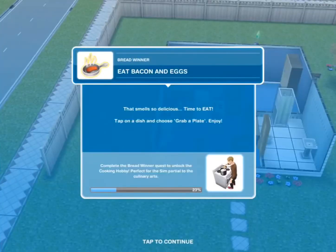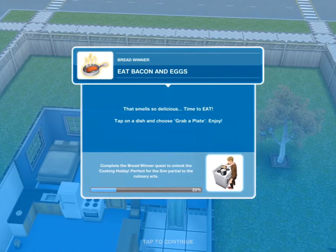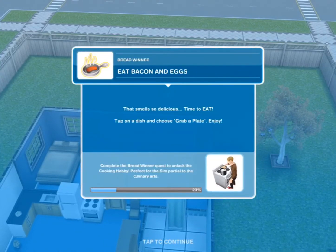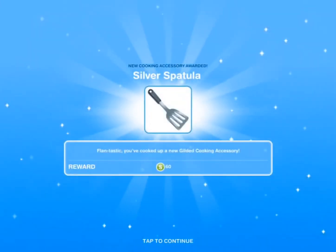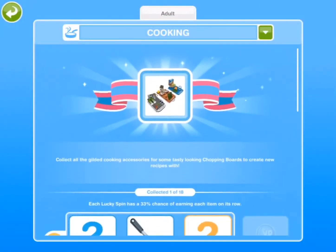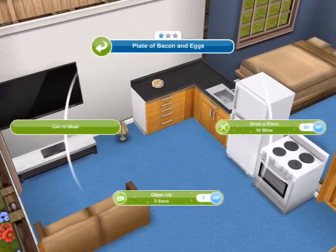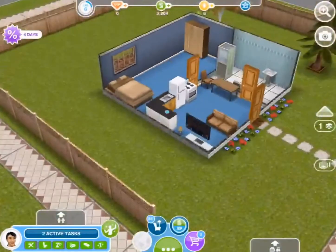Task complete. Eat bacon and eggs — that smells so delicious! Time to eat. Tap on a dish and choose grab a plate. Now just tap on a dish and then say call to meal or grab a plate — it doesn't really matter.